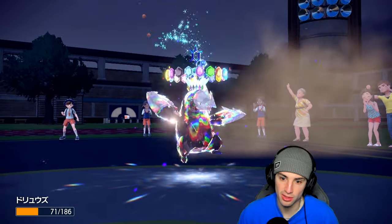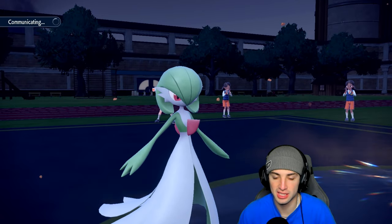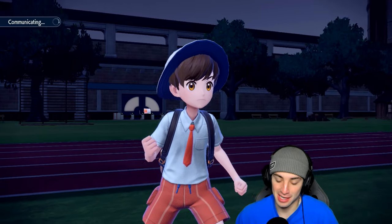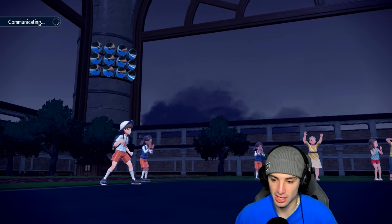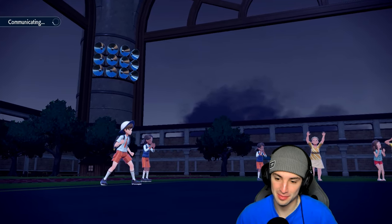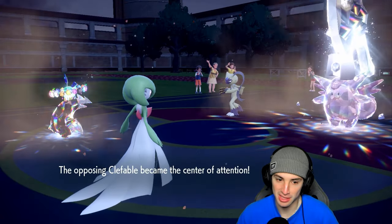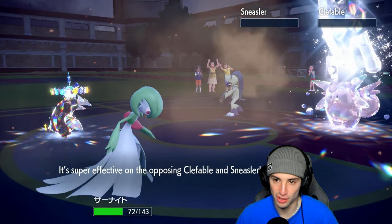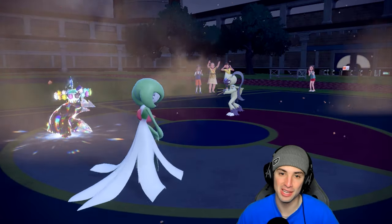One last sandstorm turn — getting Excadrill's ability back and able to Sand Rush Earthquake freely. But Sneasler is Unburdened and will outspeed. Gardevoir has Telepathy so we can Earthquake freely — going Expanding Force into the Sneasler slot. Unless they go Follow Me and Close Combat down Excadrill, we should be able to win. They do go Follow Me — but Excadrill still outspeed Sneasler! Earthquake launches, killing Sneasler in one shot. We bounce back — sitting 1-1!